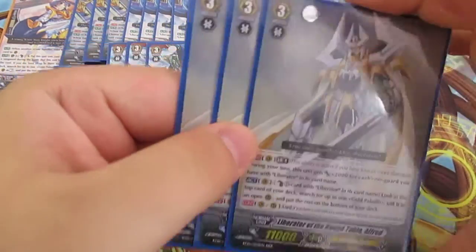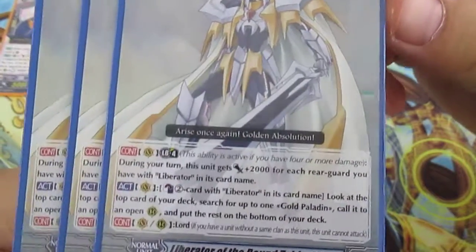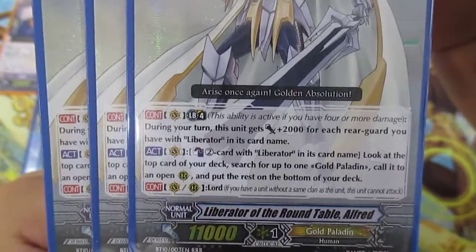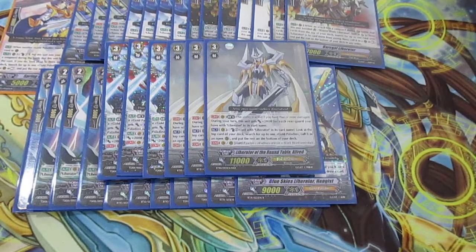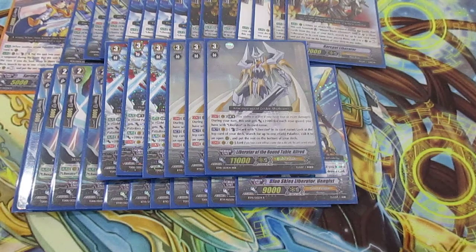Next are three Liberator of the Round Table, Alfred. Many people dropped him when Zenith came out, but I still believe he's good. These three are actually reserving a spot for the new BT15 Alfred — Monarch's Sanctuary Alfred — coming out next month. For now they still run really well, and aesthetically Alfred has always been a favorite. It's really nice to have him until he gets his massive upgrade.